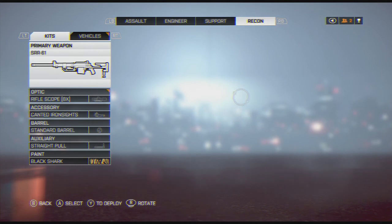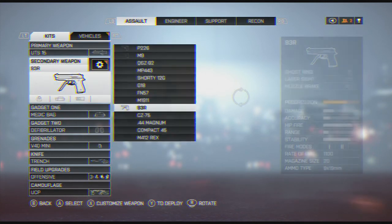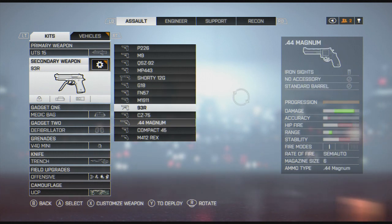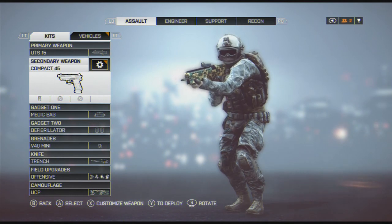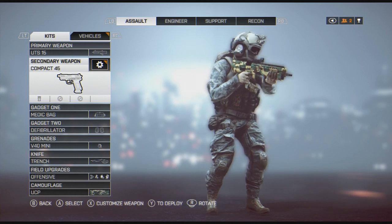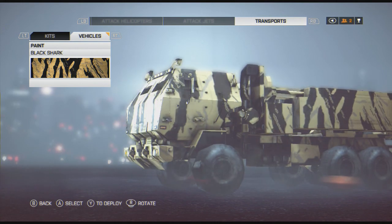That pretty much sums it up. I run the 93R on all my kits. I'm going to play around with the Compact 45 — it has the same damage output as the 1911, but it holds seven more rounds. Same damage, more bullets — I'm game. That's all I got for you today. This is just a quick down and dirty. Another time I will go over my vehicles and how I've got them set up. Until next time, gentlemen.